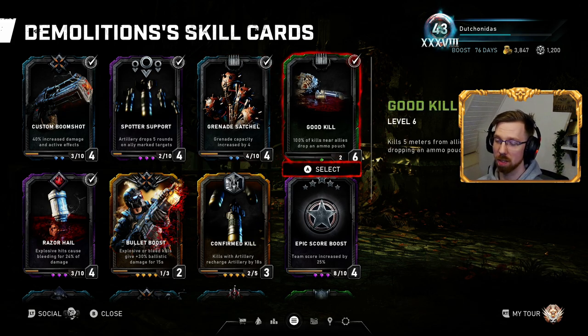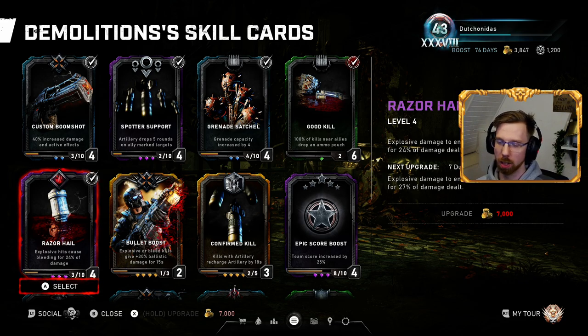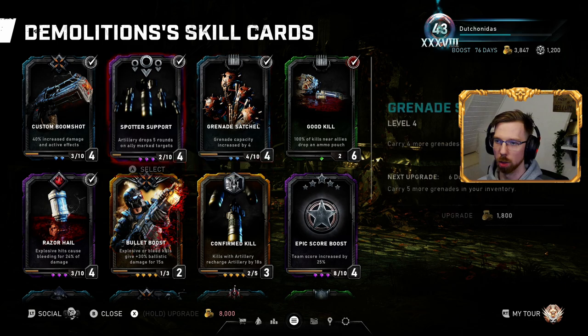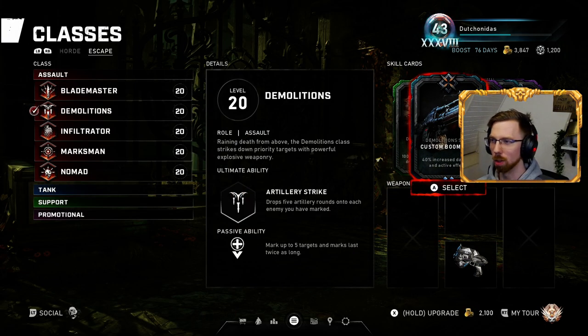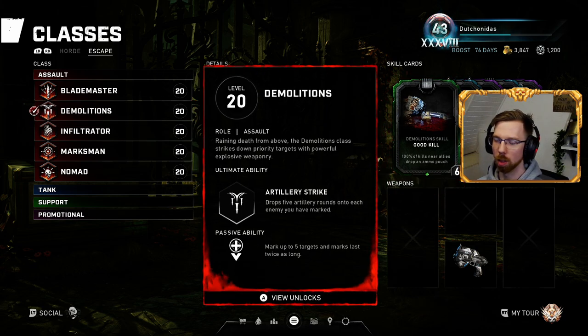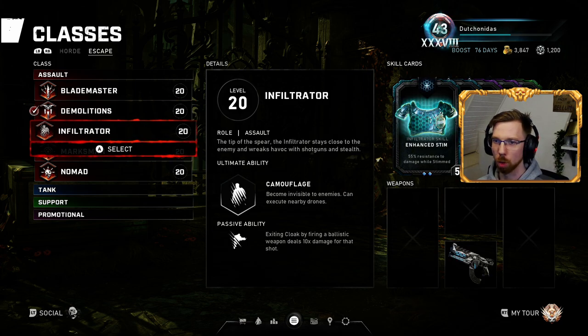Razor Hail again for any explosive damage. Grenade Satchel speaks for itself. Spotter Support is completely up to you. And Custom Boomshot — I tend not to really run Demo that much in Escape, other than if I can't run Tactician or don't want to run Tactician.